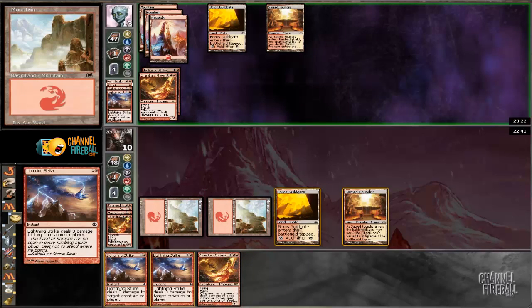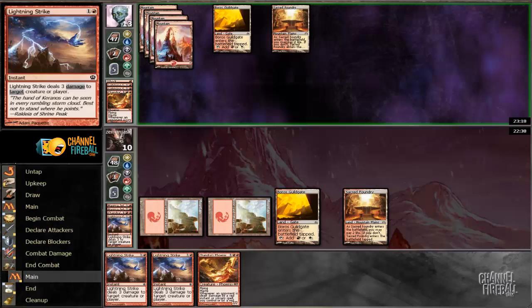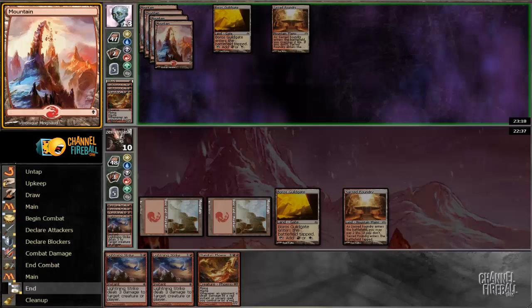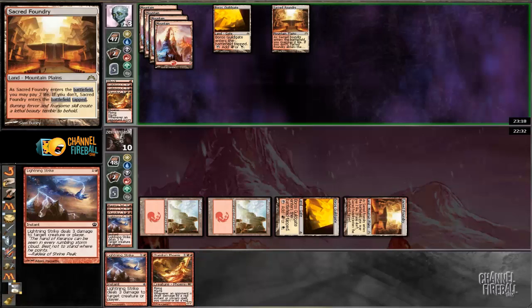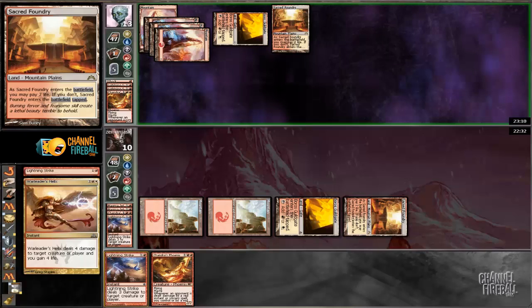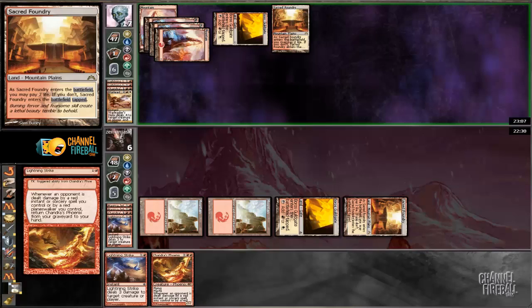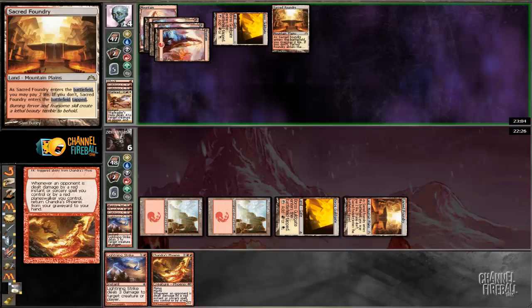I can get back my Phoenix as well. I really just want to draw a War Leader's Helix — that would be the best. He has 6 lands in play, which is nice, but it might be that he has a Searing Blood in hand. That would give him his Phoenix back, which is so bad for us. War Leader's Helix. Probably can't beat that. I'm probably dead next turn. He's at 17. Game 1 is very much about who draws the War Leader's Helix, who has the Skullcrack, that sort of thing.